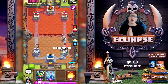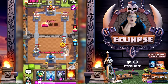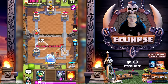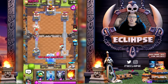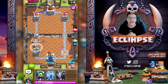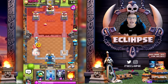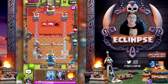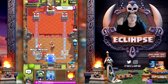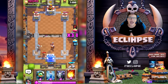Here we are in the glitch clip and as you can see I'm just trying to place troops down but literally nothing is happening at all. This took place in the ramp-up challenge a few weeks ago. I tried closing the game, reopening it — nothing would happen. I tried putting every single card I possibly could and nothing would place. I was literally sitting there spamming my screen for 30-plus seconds and just nothing would happen.